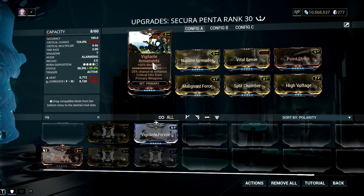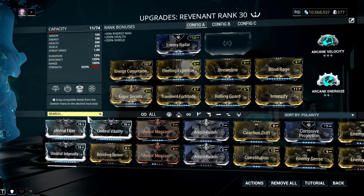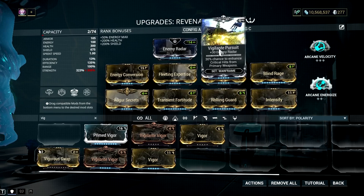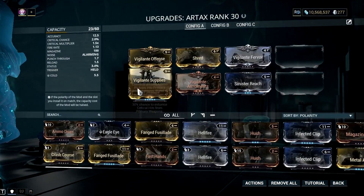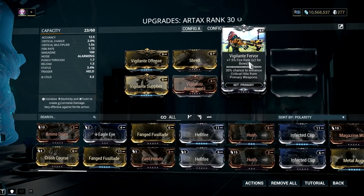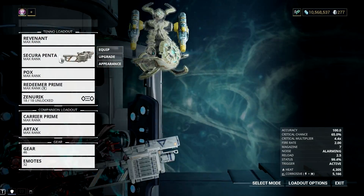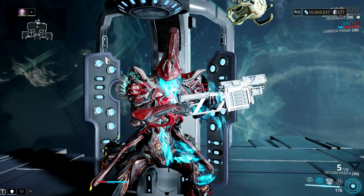Also, you can further improve the critical chance of this weapon by adding the Vigilante mod set. You can add Vigilante Armaments on your Secura Penta build, then add Vigilante Pursuit on your Revenant, and lastly add 4 more Vigilante mods on your Sentinel weapon. If you can equip these, then you have a 30% chance of improving those yellow crits to orange crits. Last but not least, let's talk about the element choice.